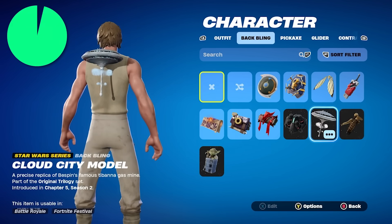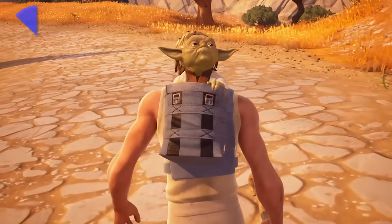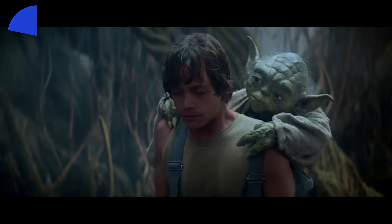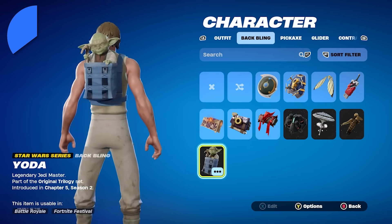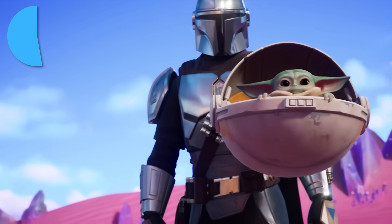Instead of Cloud City appearing as a POI, it's just Lando's back bling. Now we have an entire family tree in Fortnite because Yoda was the second character added — he's the back bling for Dagobah, where he'll creepily laugh and react to your gameplay and traverse the map with you. So now you can use both Baby Yoda and the adult version.